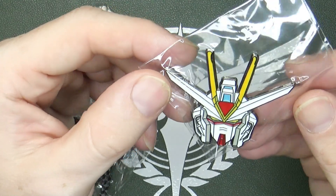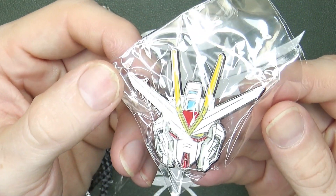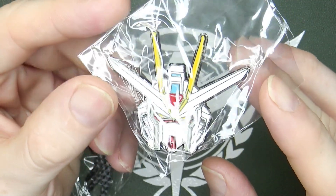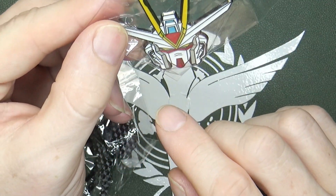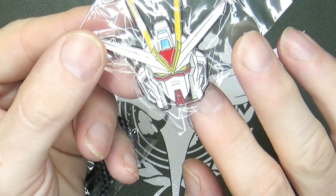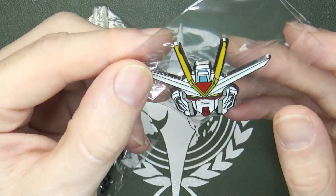Oh, that is the Strike Freedom — you can tell from that triangle forehead jewel. Looking good. It even has some shading in there. I don't think I noticed much shading on the other ones, but it has some around the cheek armor. That's nice.